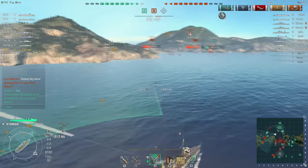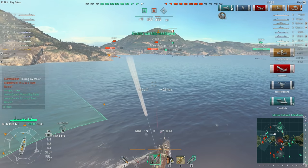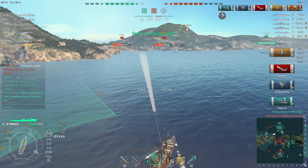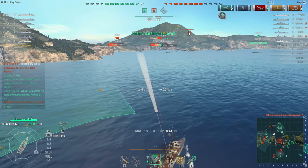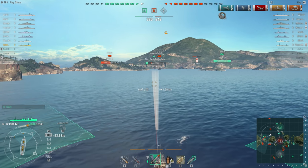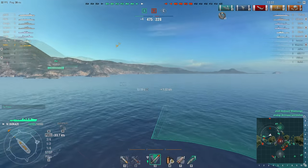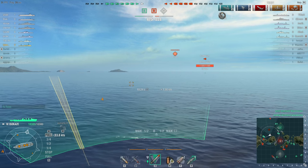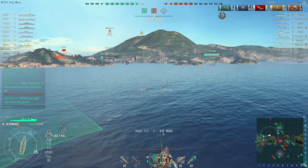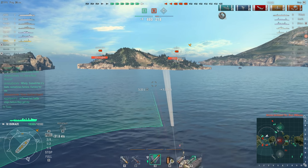I'm a little bit late to this particular game. We've got the Farragut there and the Omaha. I actually got the New York — not my intention to actually finish him off, that was pure luck obviously. He was down to like 2,000 health, so any ship with guns could have easily taken him out. I almost feel a little bit guilty about taking credit for destroying him. But by the time I get over here, the Farragut is already taking care of the first carrier, but then he perishes.